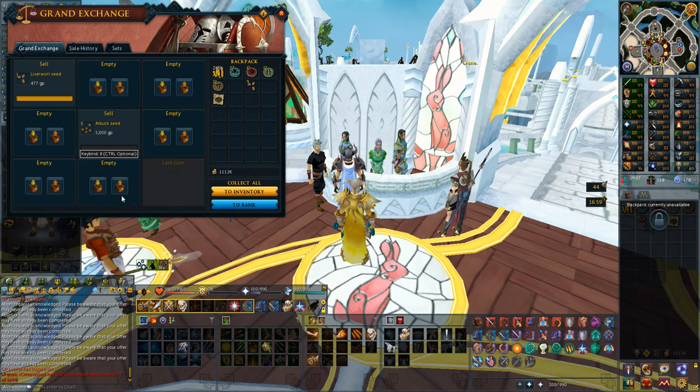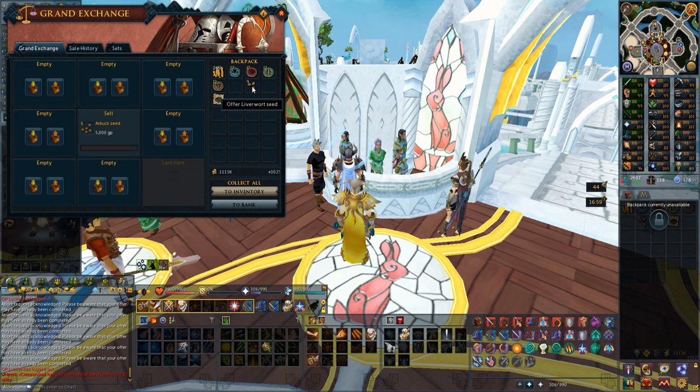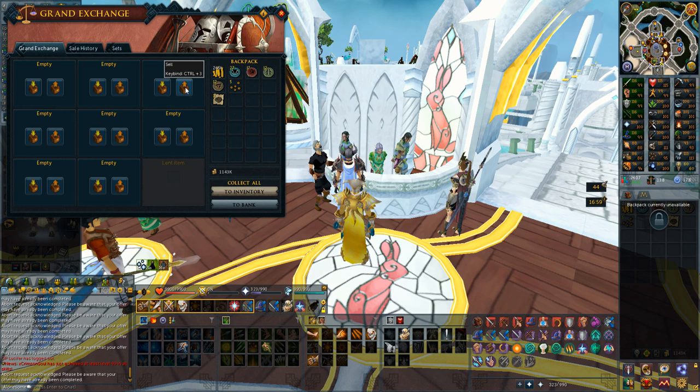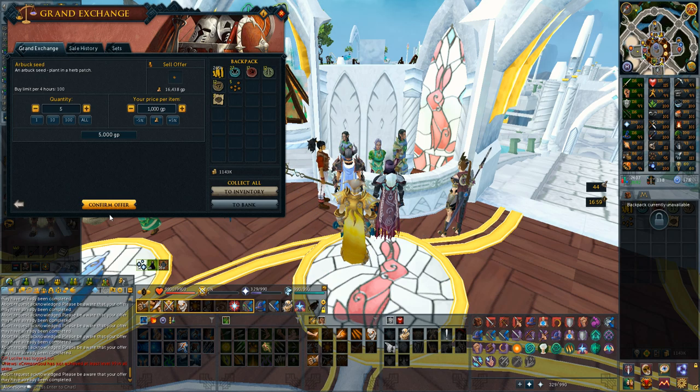Everything is sold now except the liverwort seeds, and they actually only went for roughly 3000 gp each, which was a bit underwhelming because they are kind of the unique item that you get from those, except for the really rare drop of the boots, which are worth absurd amounts of money, but they're also extremely rare. The overall price for all the seeds was like 30k, so I feel like it's barely even worth picking them up in the future.